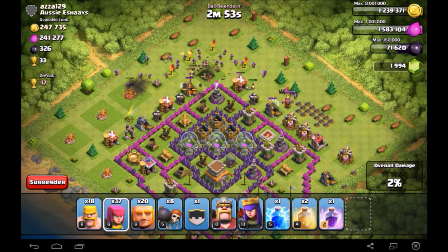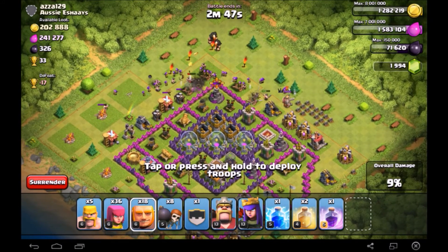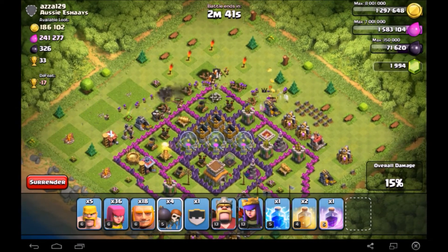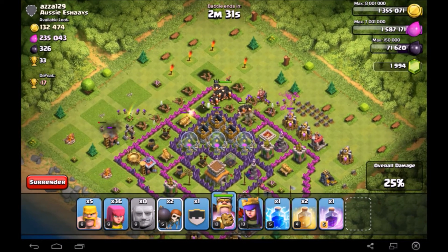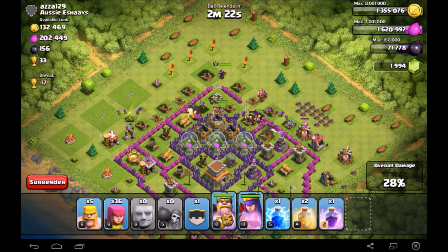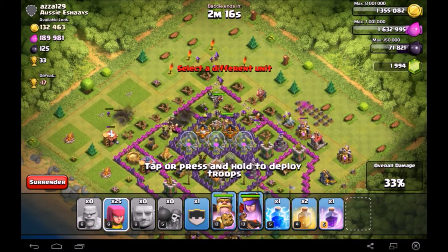I start by barching at the top to clear some buildings and take care of that Wizard Tower so my Wall Breakers can get in there without being destroyed. Then I put two giants down and flood the rest of my giants, my king, and my queen, throwing more Wall Breakers in there to open up different compartments and just let my troops tear through the base.